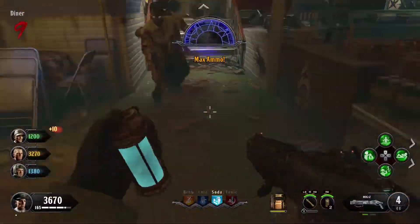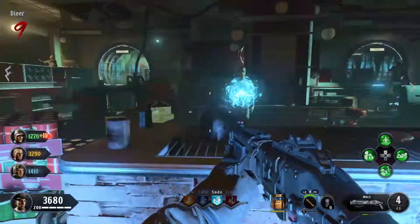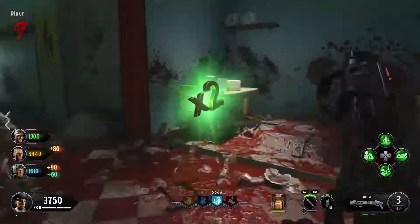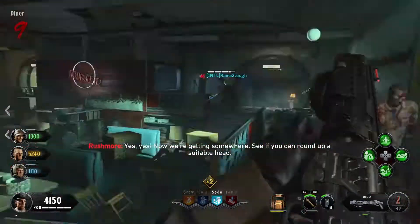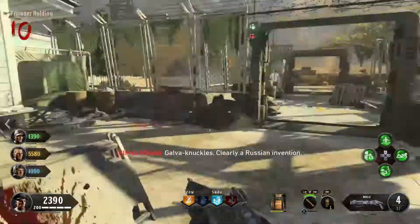It'll last a couple minutes and you might get a max ammo — no guarantees. One tip I would say for this is definitely having the flamed grenades, as they've helped me in the past with this Easter Egg from like the generator room and getting those tight corners for this map. I highly recommend having those and having your special ready, or at least each one of you having your special ready for this.